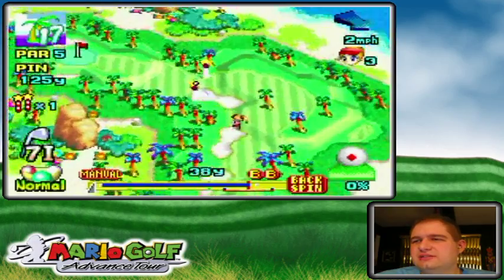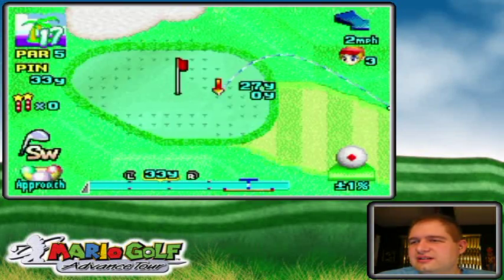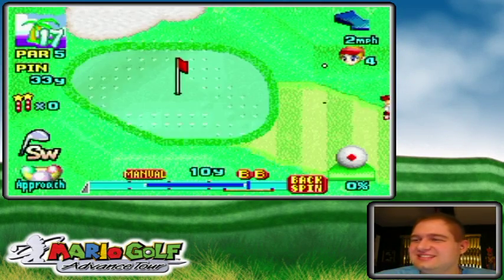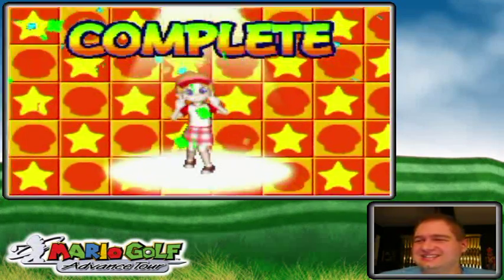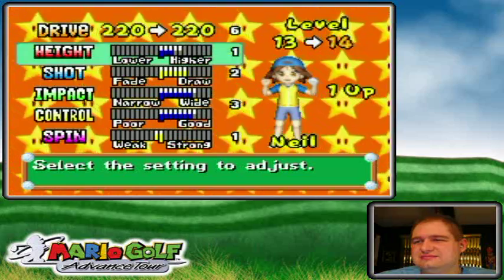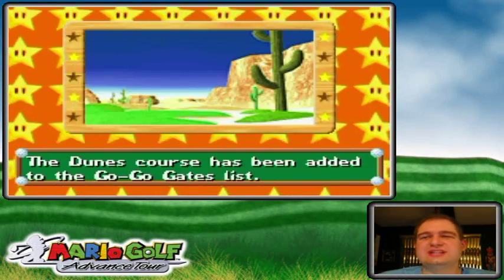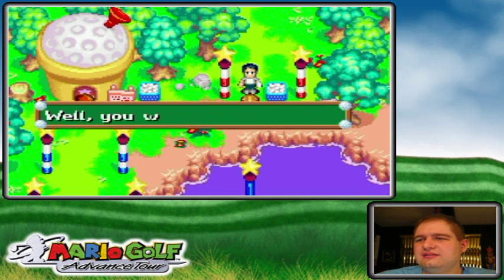I miss-hit that but should still make it through the gate. Two shots for par — can I do it with a drop and stop? Yes! Just a little bit to the right of the hole, plop it down. That's just the ultimate finisher. Completed! New course unlocked — the Dunes Course! Thank you, thank you.